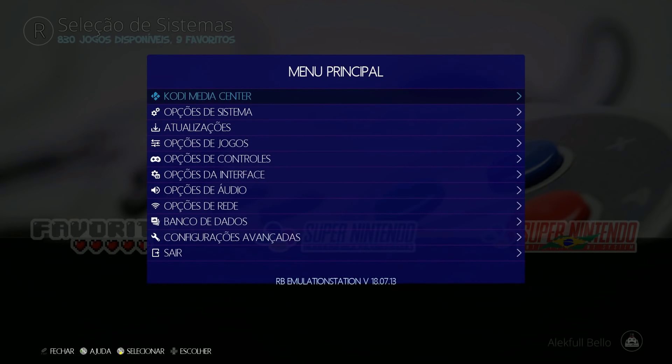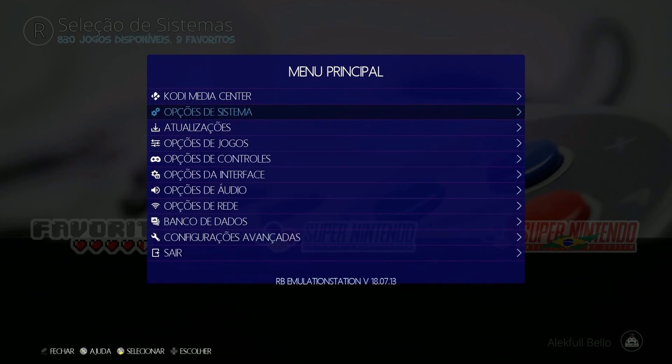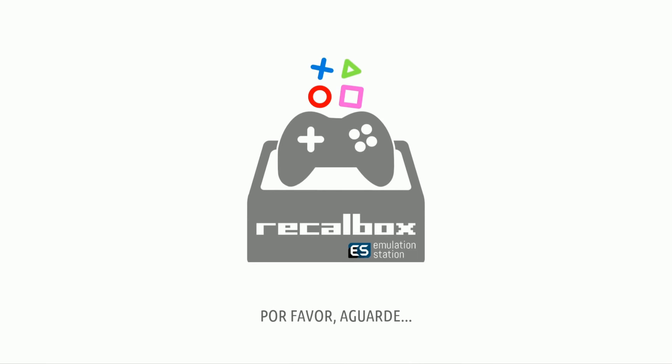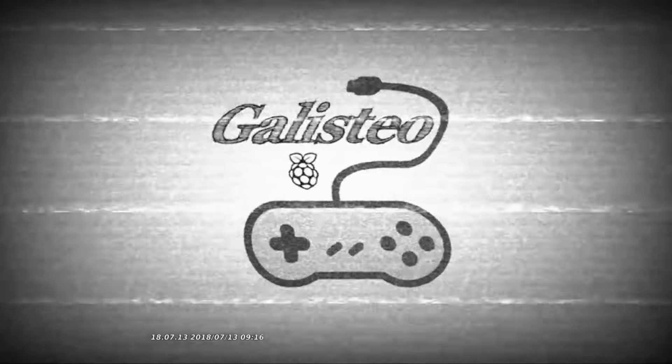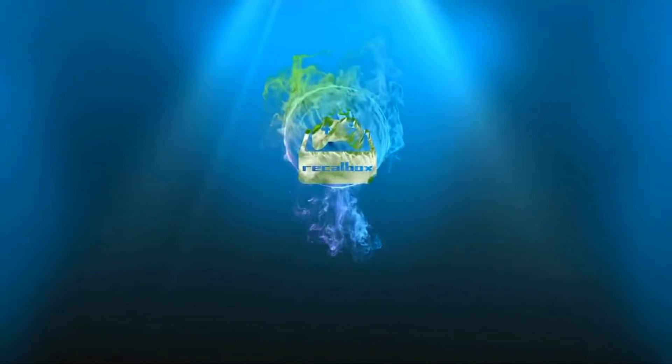To change the language, go into Options, then System, click A to enter, and find 'Idioma.' Go from Portuguese to English — going left is faster — then hit Fetch and press OK. Go down to OK and it will restart automatically. When it reboots, we should be in English. Something important to know: this image only works for the Raspberry Pi 3B. It will not work for the Raspberry Pi 3B Plus because Recallbox is not compatible with the B Plus.